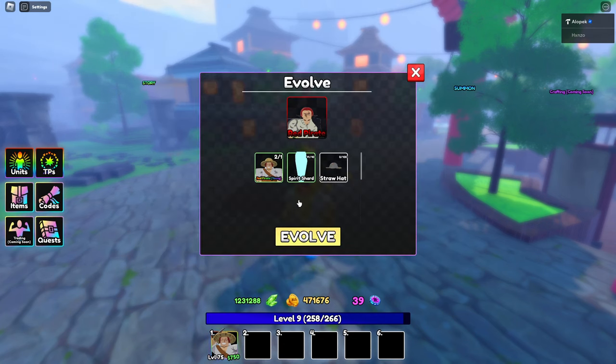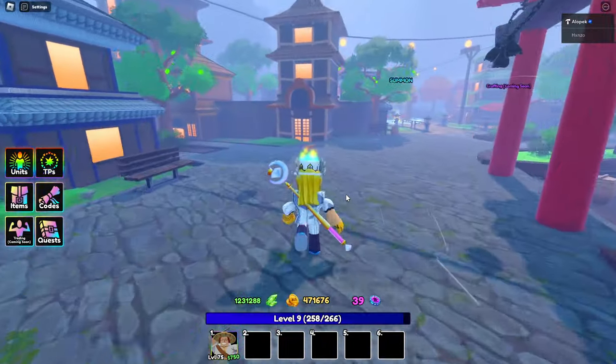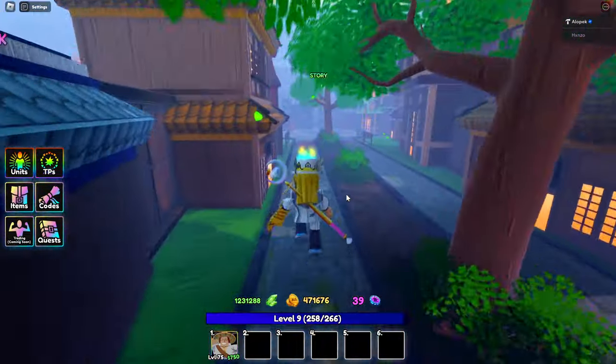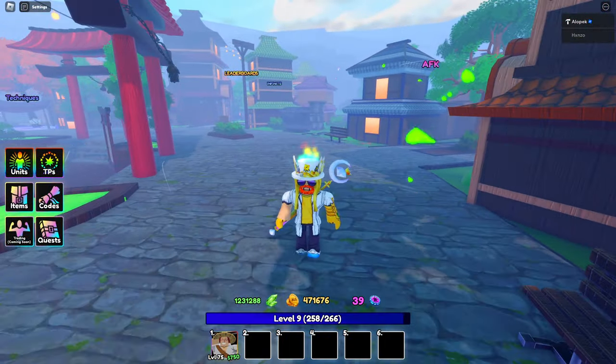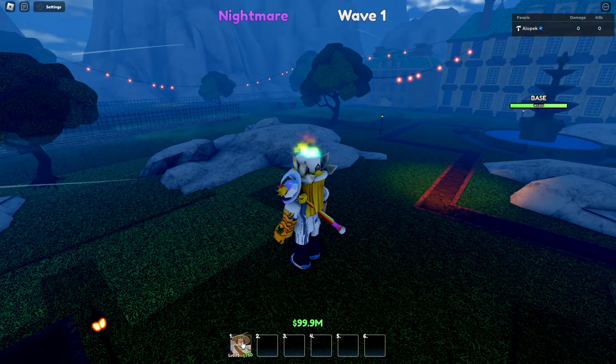To get the ultimate unit Shanks, you're going to need 100 Straw Hats and the Griffin, and you'll be able to get that. Let's hop over into infinite mode and see how good this guy is.